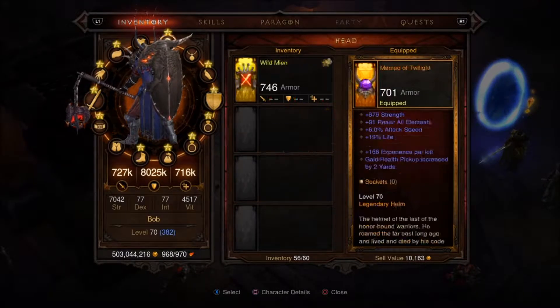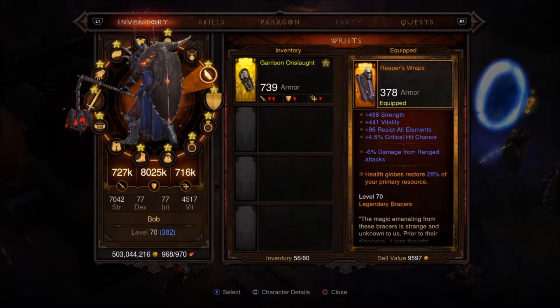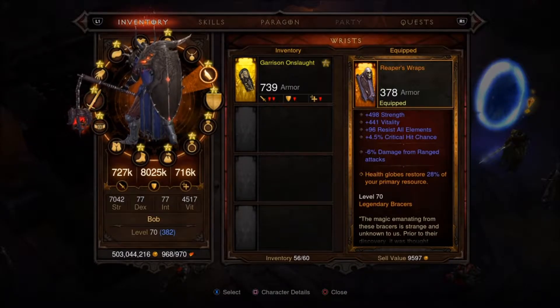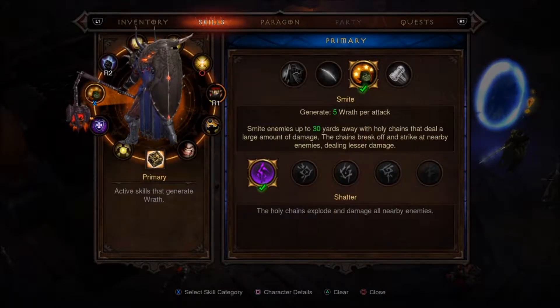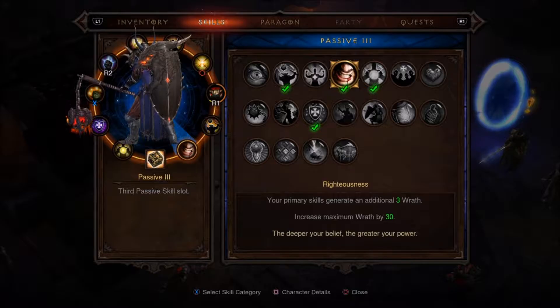Before I end this video, let's go through my skills. I'm not going to show equipment yet because there's literally nothing special except Reaper's Wraps - not even ancient, not re-rolled, but essential when starting a build. When you pick up a health globe it heals my Wrath back up, which is really nice. So first I need from you guys: what set should I go for, what special legendaries do I need for that set, and what skills and runes should I use? I have Heavenly Strength and Fist of Heavens on.